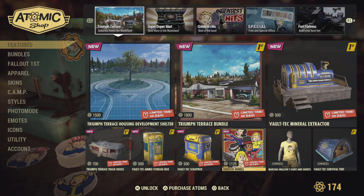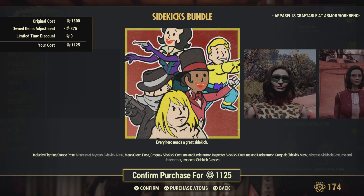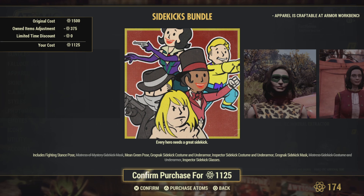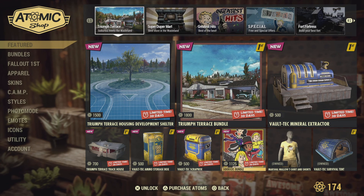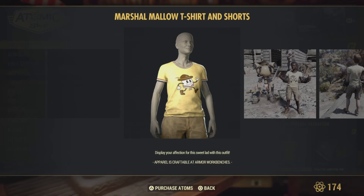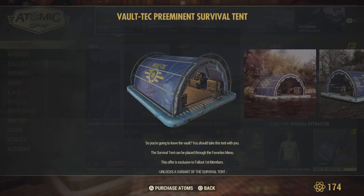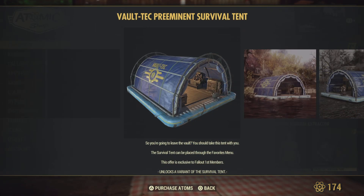New Sidekicks Bundle at eleven twenty-five — I already own those three things. Marshmallow T-shirt and shorts — that's your Fallout First freebie. And your freebie tent.